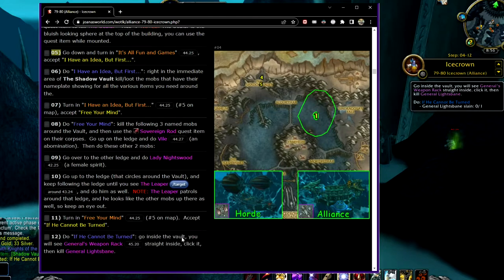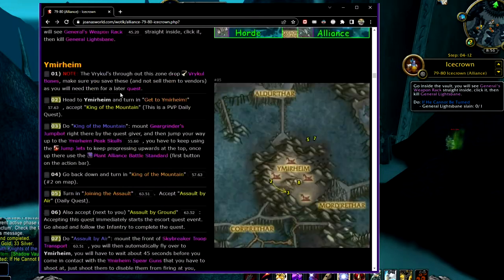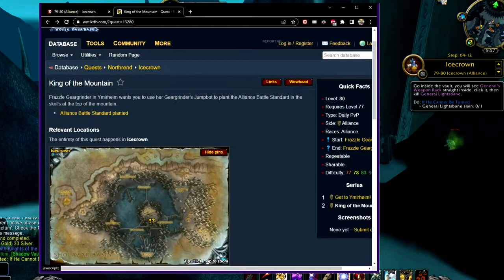There are a lot of benefits to being able to use the web guides with the add-on — you can see upcoming steps and plan out what's coming up. You've got maps to show you where things are done. You can click on links that will go to Wowhead for more information on the quest.